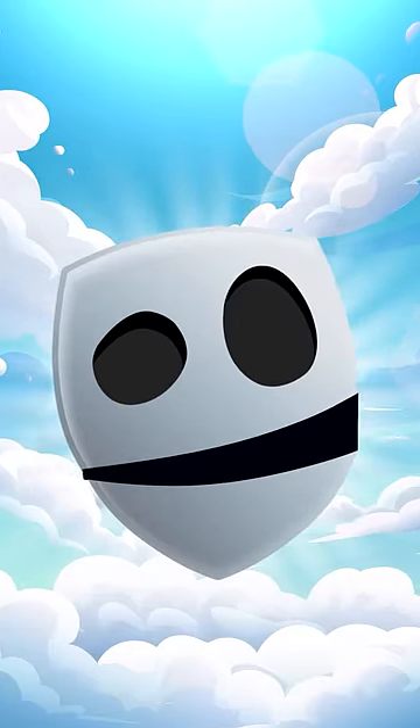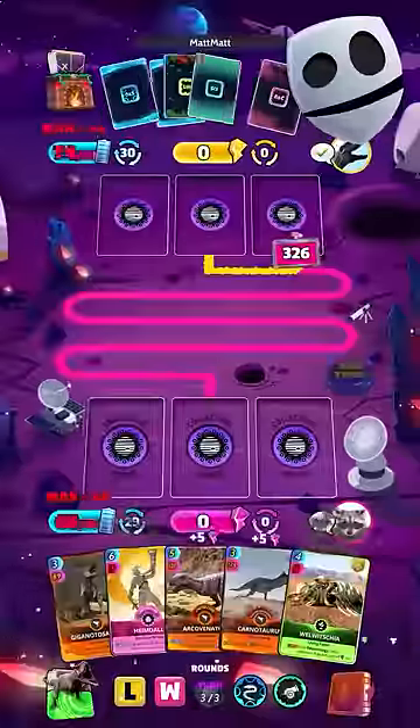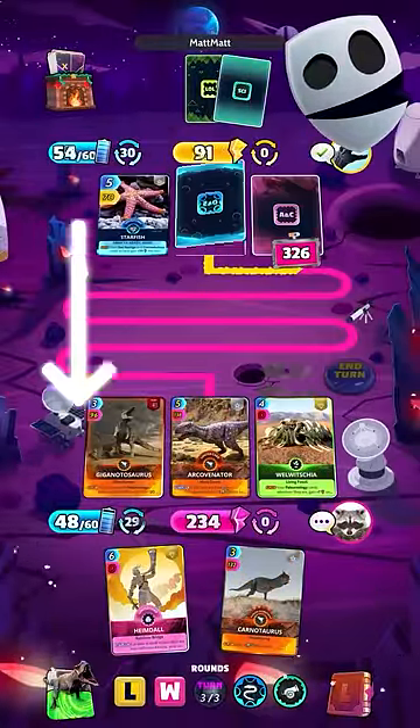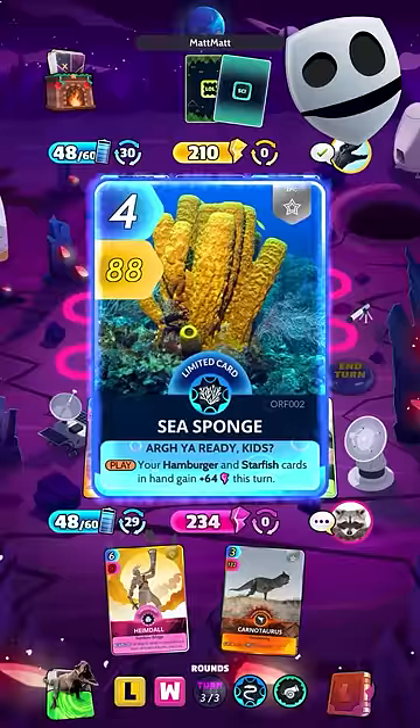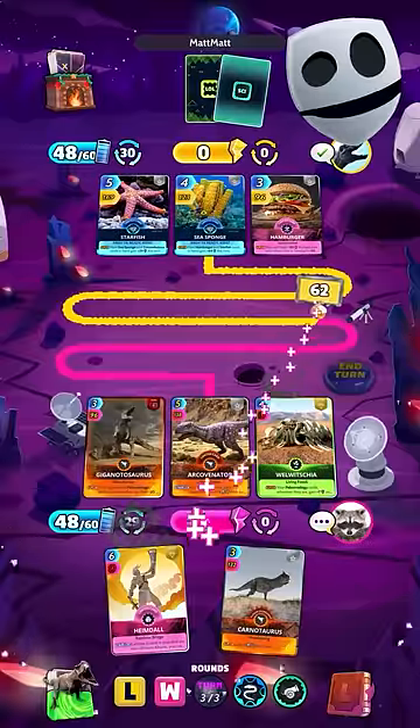We'll dive into deck building in another video. Every Q card has an energy cost and a power value, and you can play up to three cards each turn, as long as you have enough energy to spend. At the end of a turn, your total power is compared to your opponent, and the highest power wins the turn.